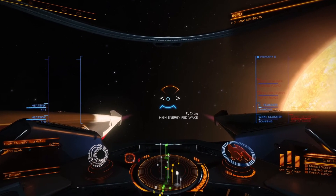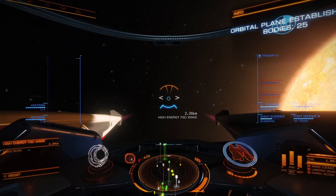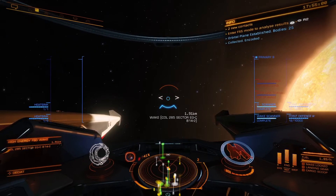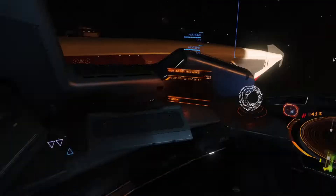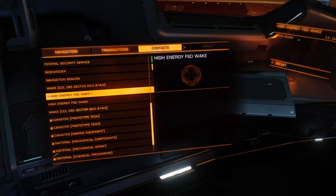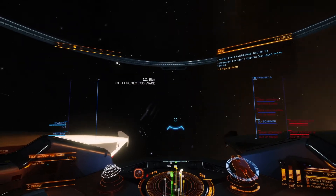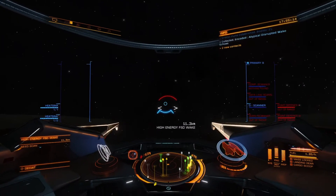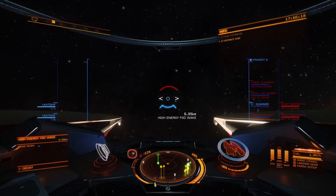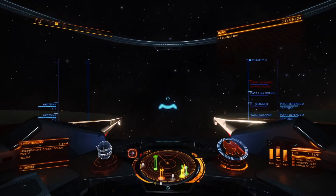Now, if you do overshoot your target, what you can do is start to thrust down — straight down — and then you can point your nose up as you thrust to maintain the target lock so that you don't have to flip back around. That's what I'll do sometimes if I overshoot. This just isn't something you're going to put a lot of brain power into, to be honest. We got atypical disruptive wake echoes.